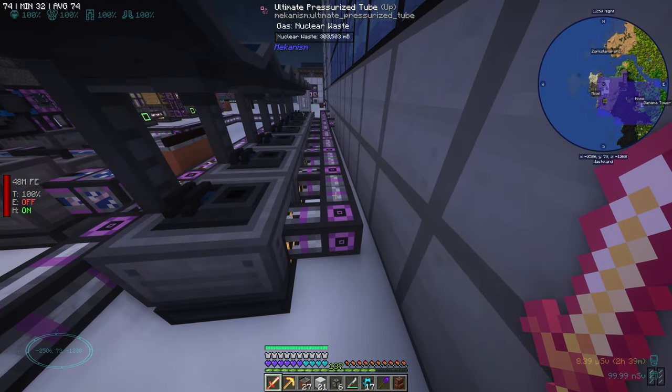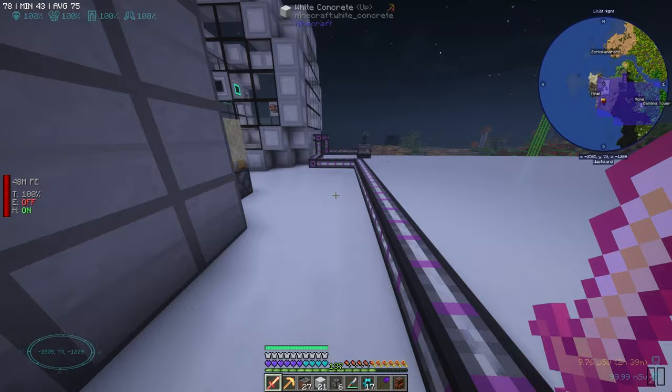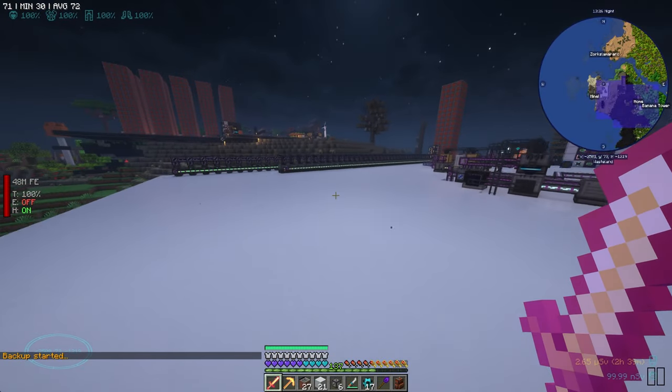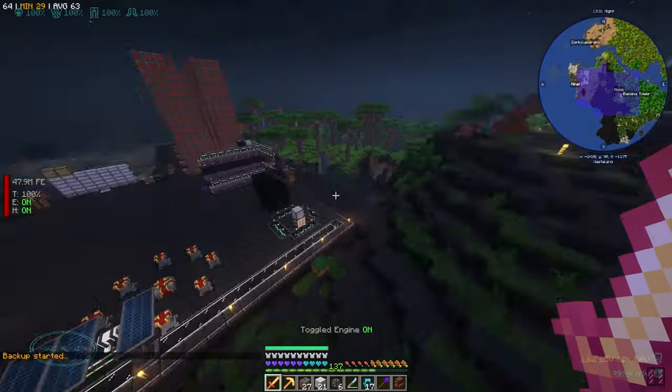This is producing a bunch of nuclear waste and we should be okay here. We are getting antimatter — we're up to 600 millibuckets. We are 60 percent of the way there. Let's go home.